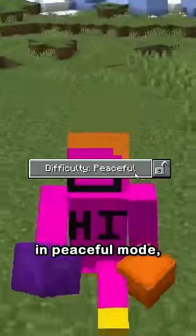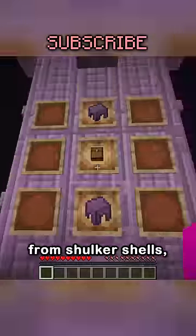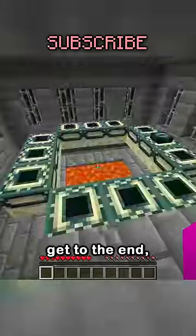The shulker box is the rarest item in peaceful mode. Now it should be obvious why — shulker boxes are made from shulker shells which drop from shulkers, and in peaceful mode hostile mobs can't spawn, and the shulker is a hostile mob. On top of that, you can't even get to the End; you'd need blaze rods and blazes don't spawn.